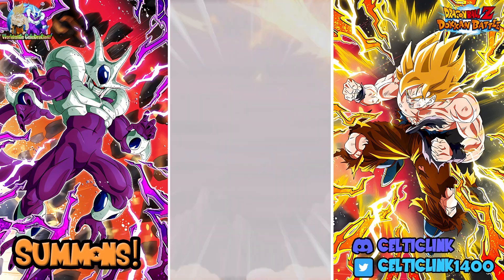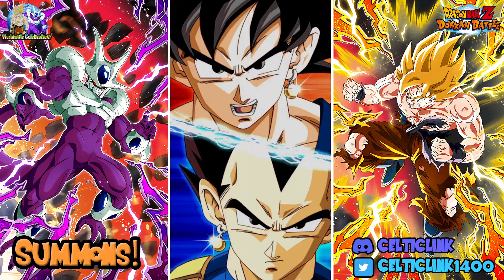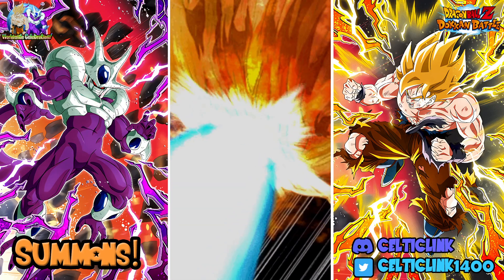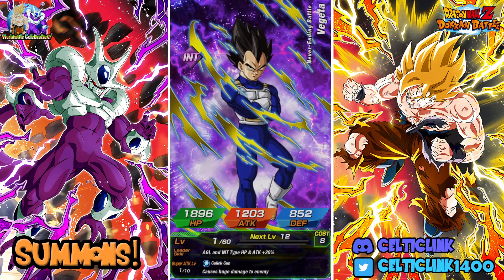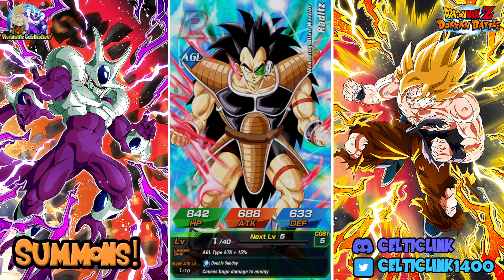We got a Vegeta and Piccolo. Can this end it here? We got a 'This is where it ends' - we're fusing. We're getting an LR. Can this be the end of it? I hope so. I don't want to go too deep on this banner, but I also really want the Goku. So we're getting an LR - what are we getting? That's not an LR.